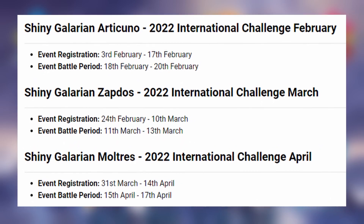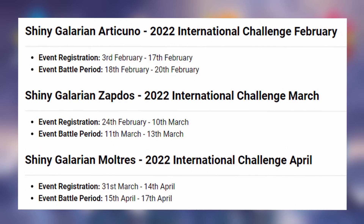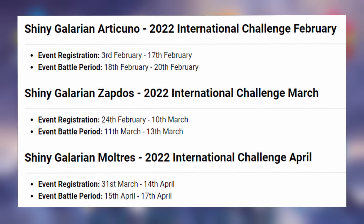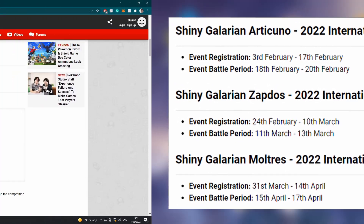Articuno is in February. Then Zapdos: the registration time is between the 24th of February and the 10th of March, and the event battle will be between the 11th and 13th of March. Moltres registration is between the 31st of March and the 14th of April, and the actual event battle period is the 15th to the 17th of April.